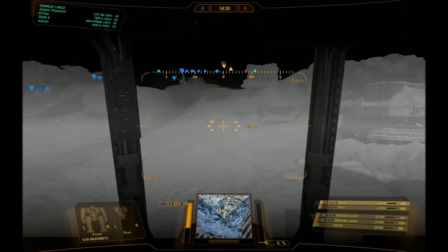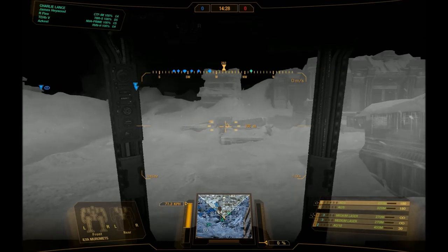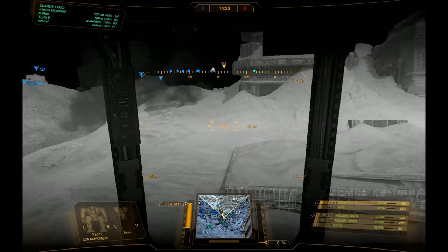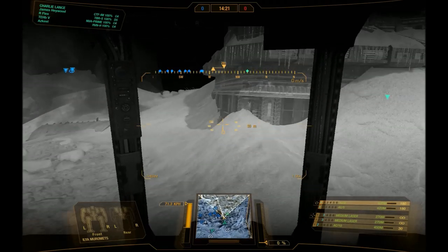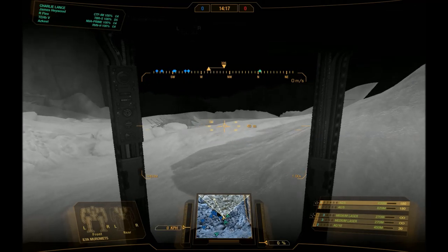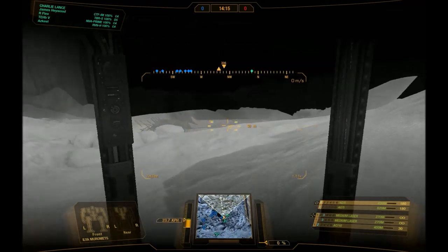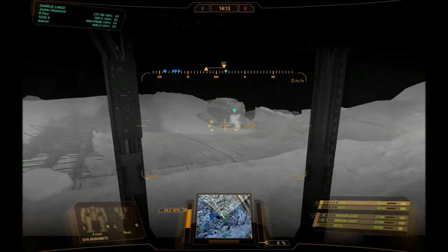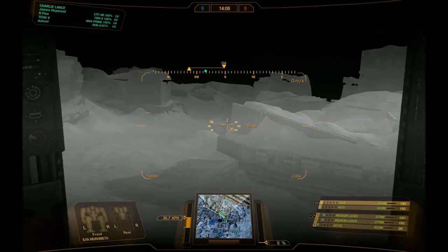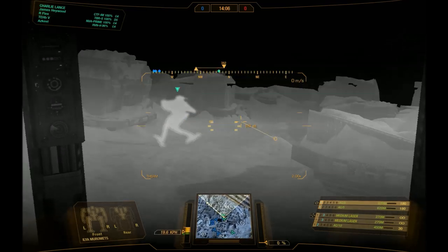There are jump jet variants that allow you to hop over and fire PPCs, there are LB variants - it covers a vast range. The only thing I haven't seen people do with Cataphracts is run any serious LRM or SRM build, I think due to the hard points not being big enough. But yeah, ballistics and energy - mainly ballistics - is what this mech is built around.